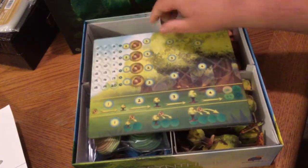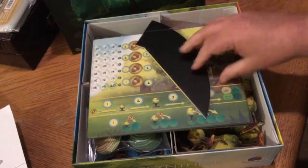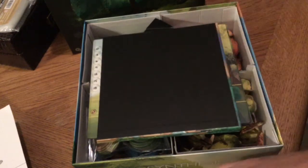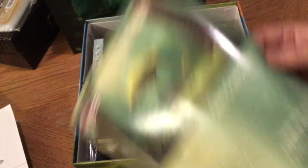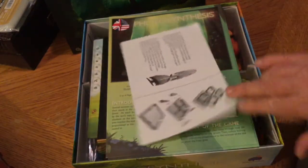You can put the rule books either way. I put the sun up here. Then the board. And finally the rules on top — you really don't need the extra insert at that point, but I'll throw it in for completeness. And then the lid.